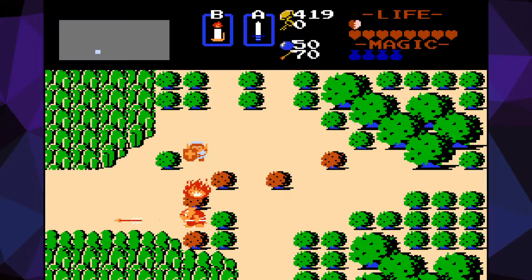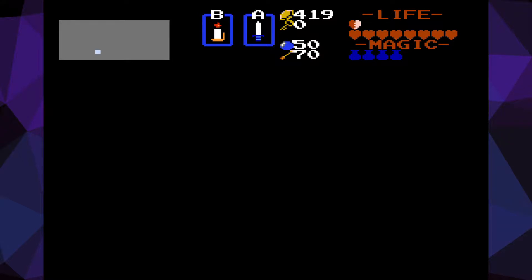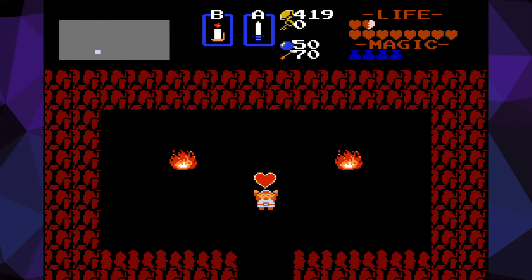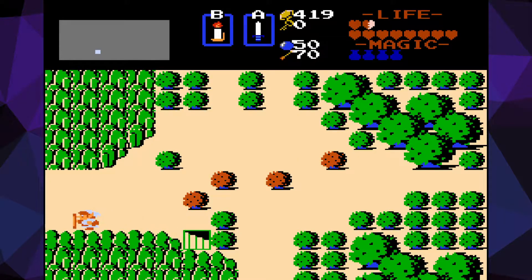There's a thing here too. I believe it was this one? Nope, it's the other one then. Fantastic. The screen to the left is a push block, and I can delete that picture too.